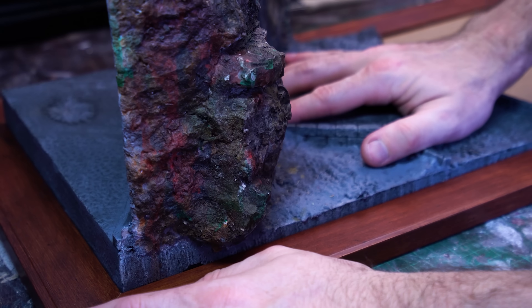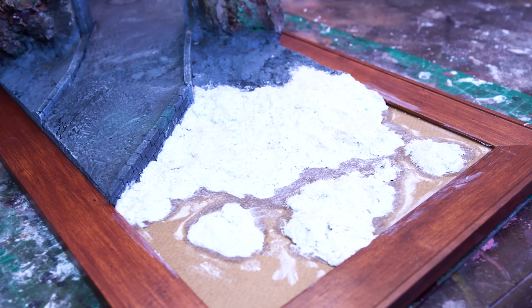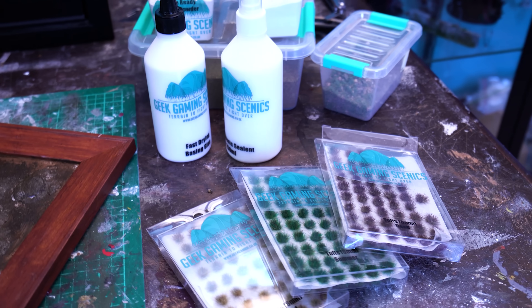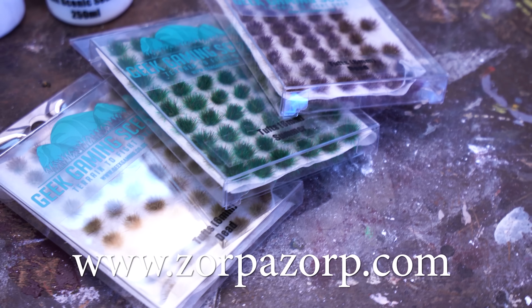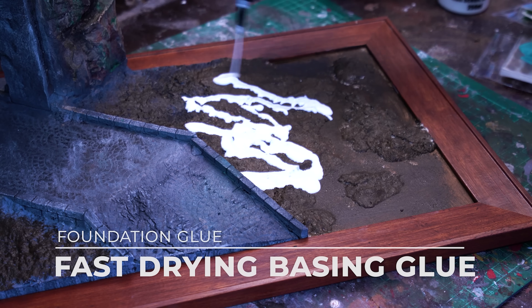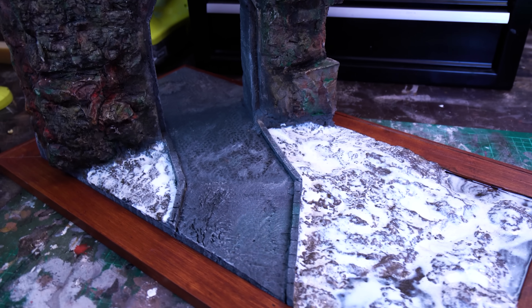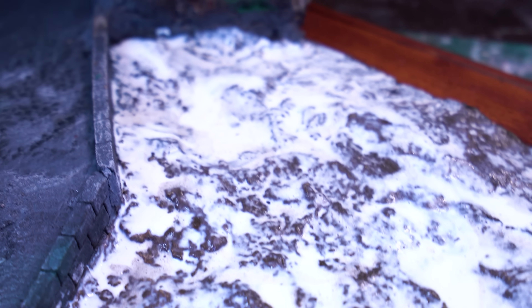Now we're done with the messy part of the painting, we can glue this piece into our photo frame and use more modelling compound to blend the rest of our slope. Give that a quick undercoat and we are ready to jump onto the other super exciting part of the diorama - the basing! Here we'll be using a whole host of products from the Geek Gaming Scenics range, all available to purchase on my online store zorpazorp.com. Up first, it's a layer of super tacky ready basing glue smooshed all over our ground surface. Apply this pretty heavily and wait for it to go tacky before dipping anything into it - the edges will go glossy on the sides and then you'll know it's ready.